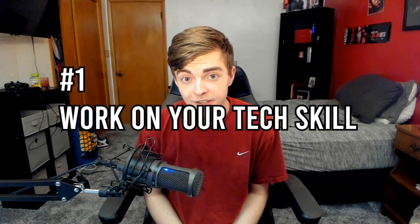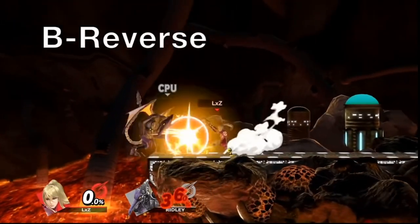Without further ado, let's get into it. Number one is going to be to work on your tech skill. A lot of players have a hard time with tech skill because it is difficult to learn and it requires you to practice on your own a lot in training mode. But I do have a few key points that could help you guys step up your tech skill game. When it comes to Young Link, the basic tech skill you're going to need are B-reverse arrows and Z-drop recatch bombs.